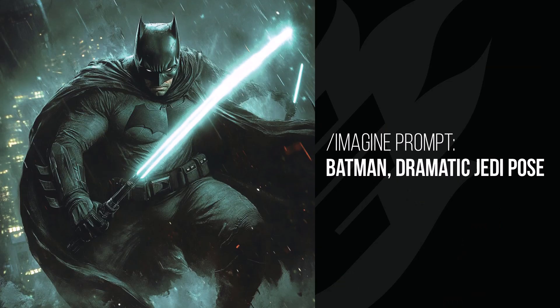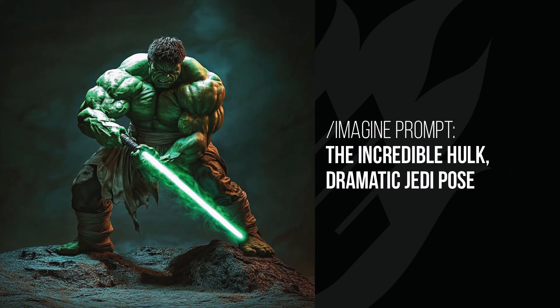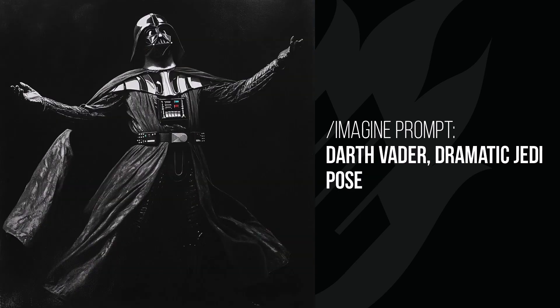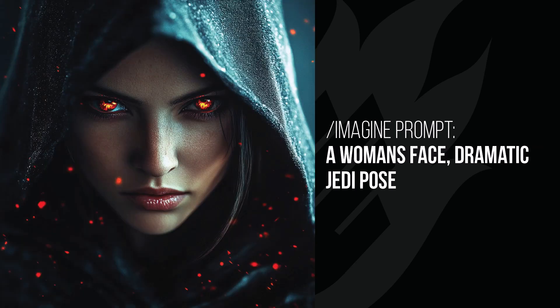Dramatic Jedi pose is just a bit of fun — it gets everyone into a Jedi pose. Batman has a lightsaber, and the lightsabers tend to match the character, which is interesting. Hulk has a green lightsaber and looks like he's flexing while waving it around. The Terminator's lightsaber is red, though he still looks like a good guy here. Darth Vader doesn't even have a lightsaber — he's just singing at the opera for some reason.